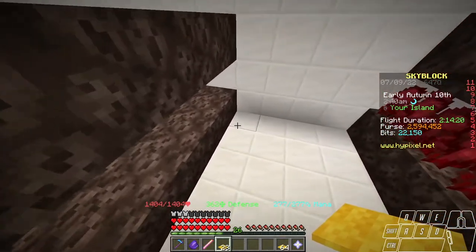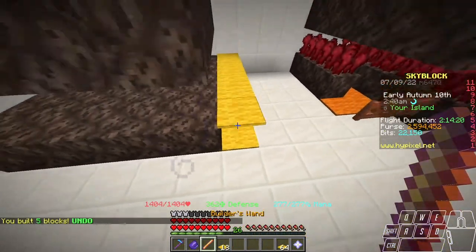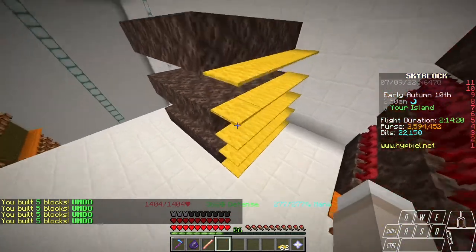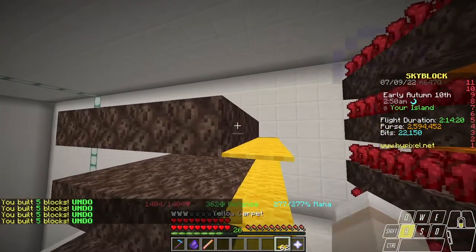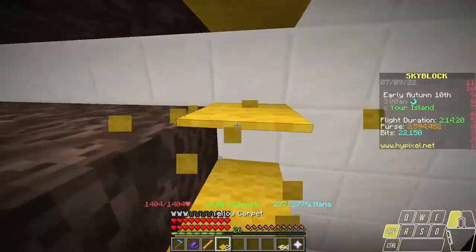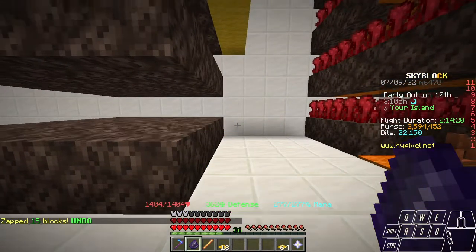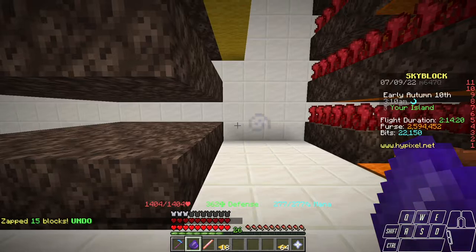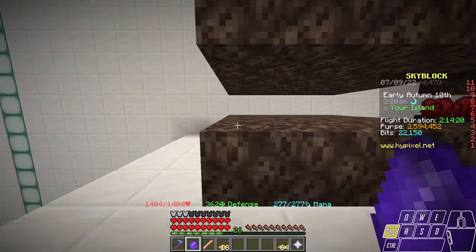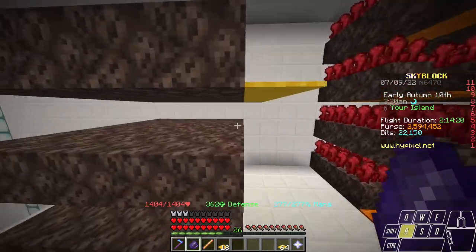For nether wart and the other farms, what you'll want to do is place the bottom layer first, then builder's wand the layers above. Normally, carpet can't be placed mid-air, but you can just destroy the block underneath and it stays. The best way to do this is to use the block zapper — it'll remove all the layers, but it normally caps at a total of 164 blocks, and your length should be around 167-169. So you just block zapper and it'll do one row, and you'll be able to keep the layers.